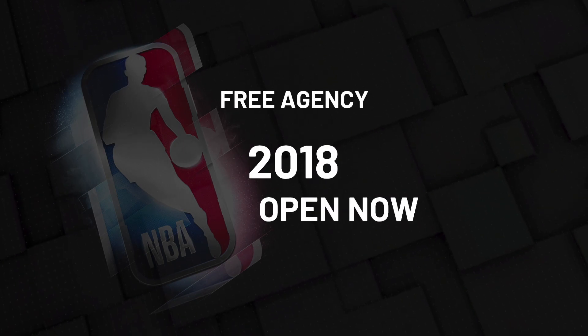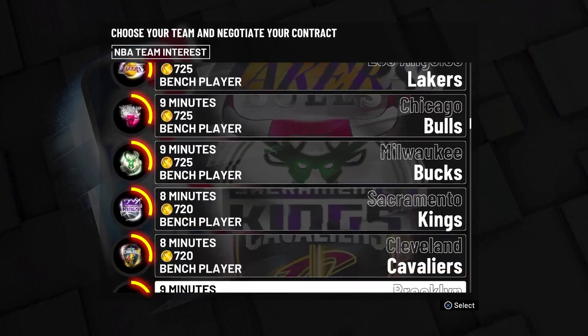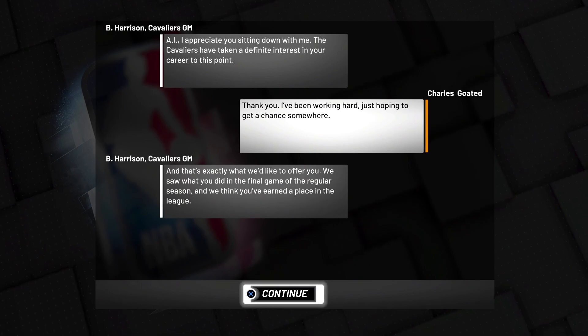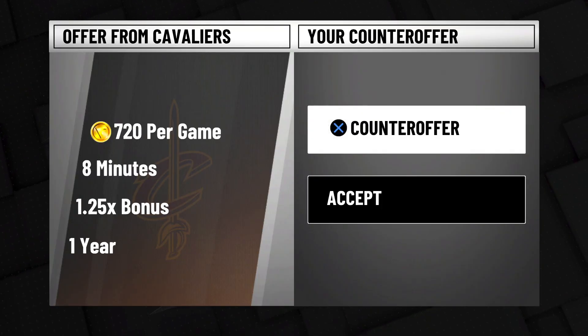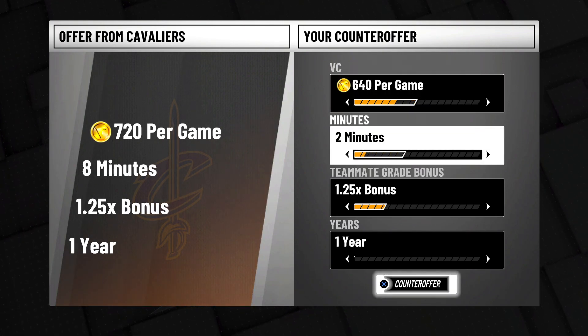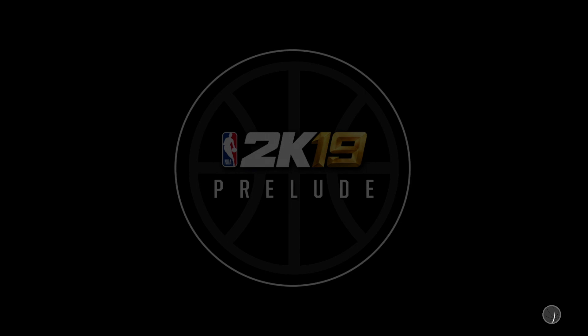Once you hit Yes it will bring up a 2018 Open Free Agency screen. Go all the way down until you see the Cleveland Cavaliers, get to the negotiation screen, and spam X — but don't spam it too much. Once you're at the counter offer screen, set your VC to 640 VC and everything else to zero. He will accept the deal and it will begin to load up.